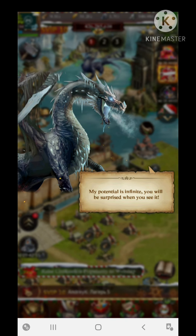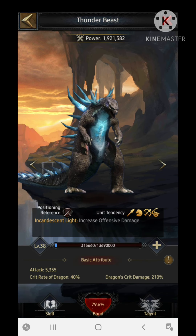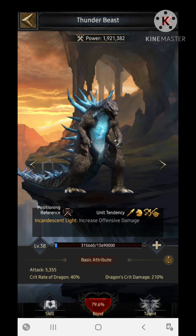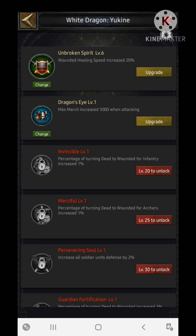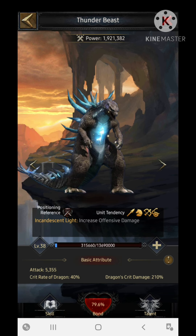Now let's move to the dragon section. There are two different dragons that support the basic increment in march size. The first dragon is the Thunder Beast - at level 30 its skill increases march group size by 10,000. The second dragon is the Euclin, which increases march size by 14,000 if you upgrade it to max level.